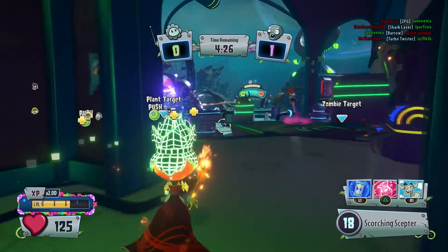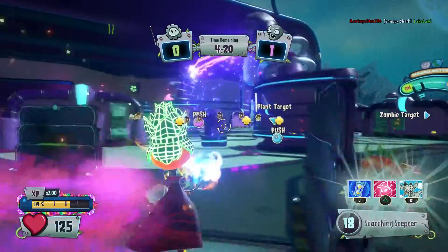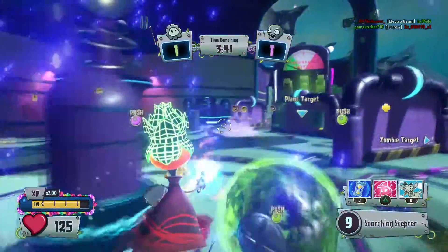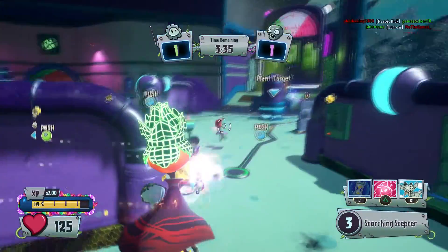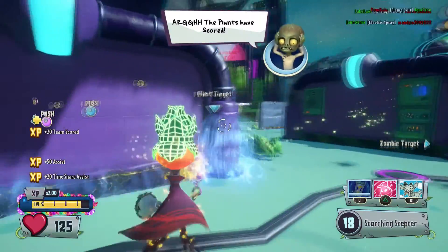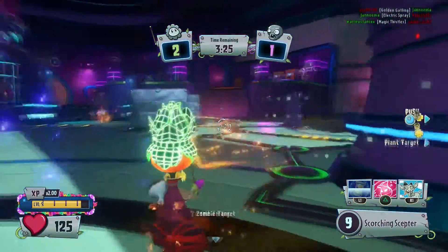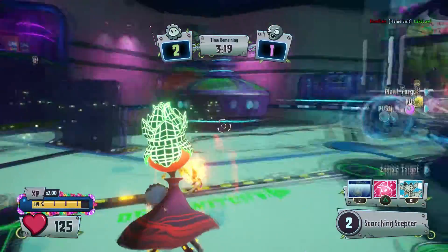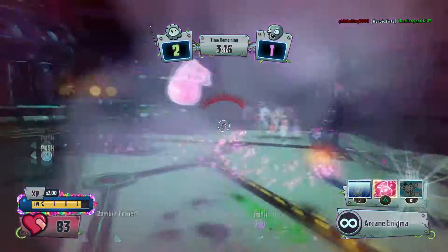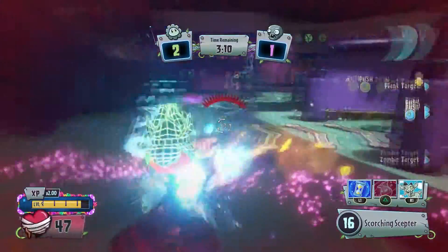Someone was going to revive me but they let go of the circle button — probably thought it was ready but it wasn't — so I'm not revived and I've got to walk back. There were three Roses here so that's pretty dominant; normally nothing should get past this. We're actually winning already — the Plants scored so it's two to one. I'm more of the anchor guy that kills people around the objective; I don't really do the basic stuff like walk around with the ball.